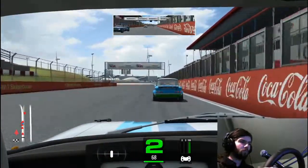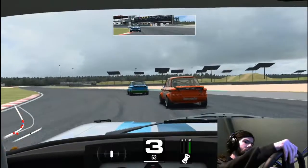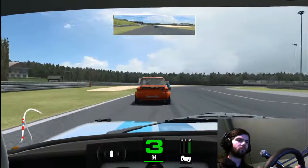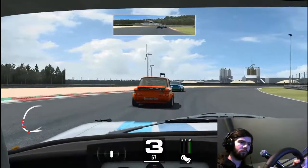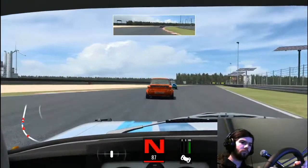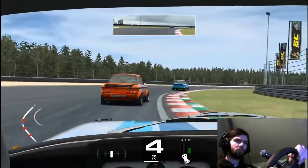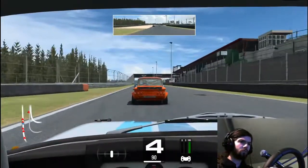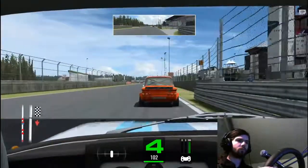We qualified P3, so P3 on the grid, and we're just going to come into T1 now. No contact or anything, so it's all good — it's what we like to see. We're just going to tuck into the slipstream of this orange car. I'm not sure how powerful the slipstream is in the NSU cars but we're going to use every advantage we can get. You really need it in these cars because they have so little power.